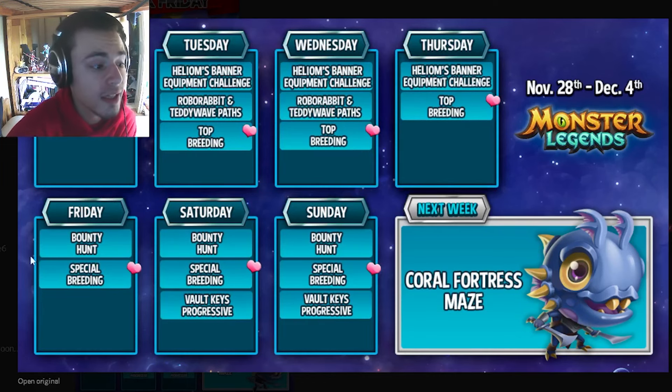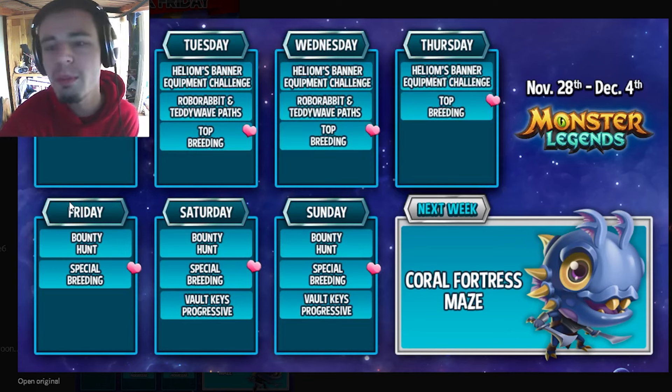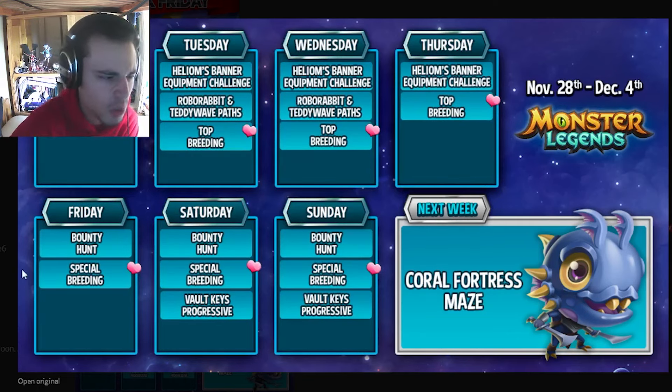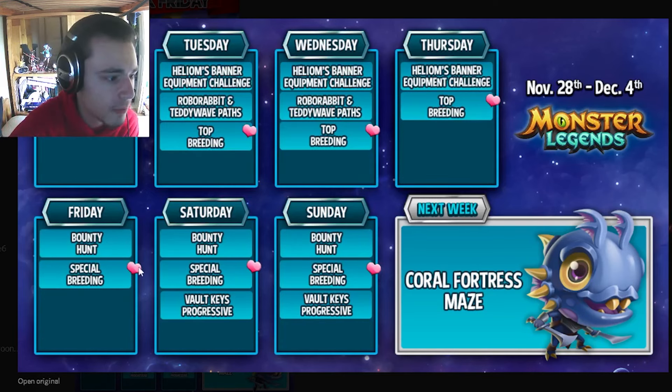The Robo Rabbit and Teddy Wave Paths end on Wednesday, so definitely make sure to do them by then. On Friday, the Bounty Hunt and Special Breeding start. Definitely make sure to do the Bounty Hunt — you get a brand new Mythic super easily for completely free. I'm not sure what the Special Breeding is; it might be the Voltaic Breeding, but I think that one starts a little later. It could have some good monsters in it, so keep an eye out for that.